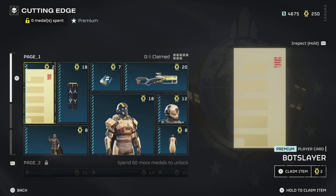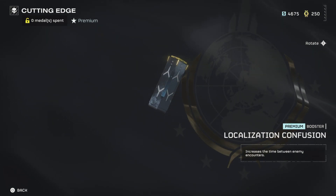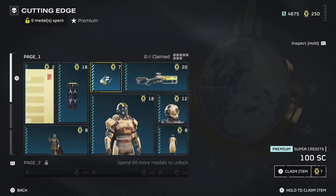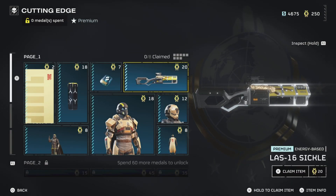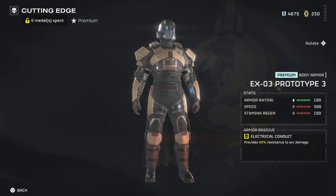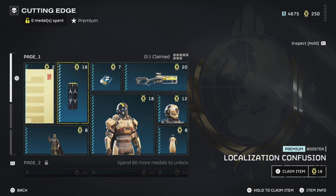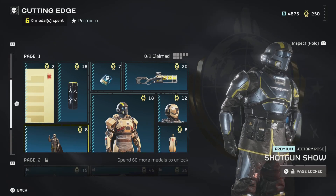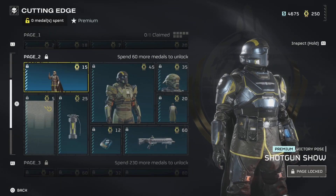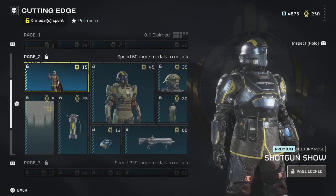Let's see what we got: bot slayer background. Localization confuse — increases time between enemy encounters. That might be alright. Super credits, lost 16 sickle. Exo-3 prototype electrical conduit provides 9% arc damage reduction. Head tap new emoji. Shotgun emoji — yeah, that's kind of cool.